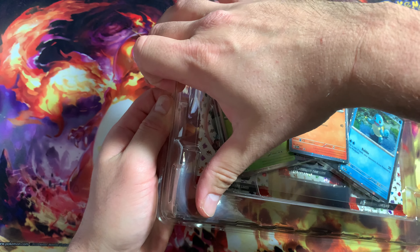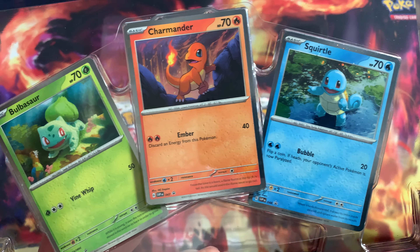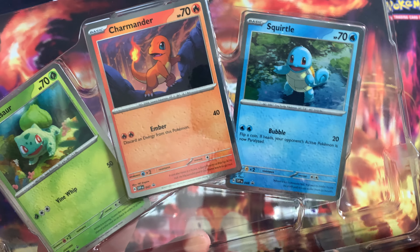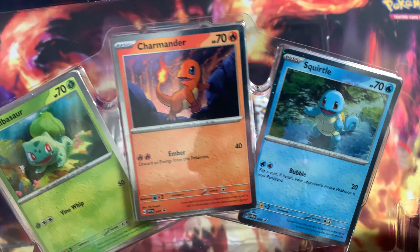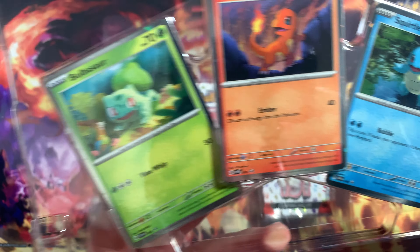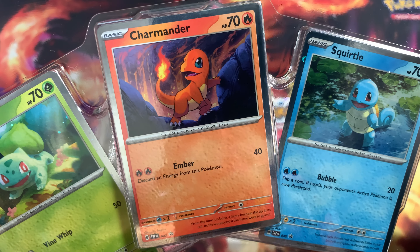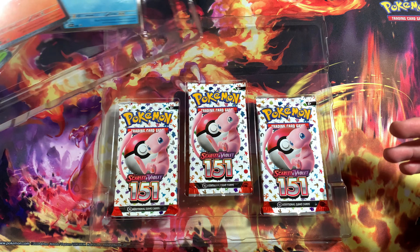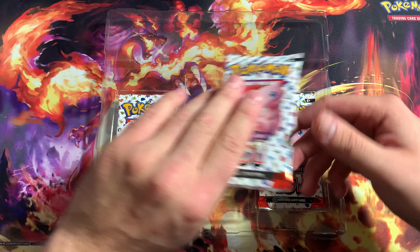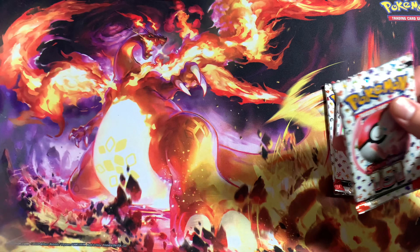Let's get to it. We got the three packs right there and the promo cards right here. I'm not going to take them out - just let you guys see them. Charmander, Squirtle, and Bulbasaur - let me know which one's your guys's favorite. Mine's going to be Charmander for sure, but I also like the Squirtle. Let's go ahead and put these guys aside. Got three booster packs right here, 151 - let's see what we can pull.